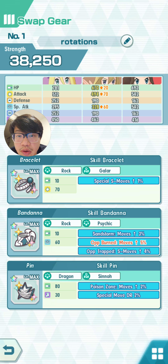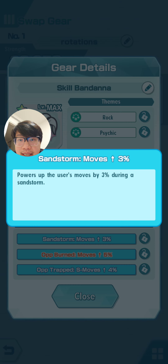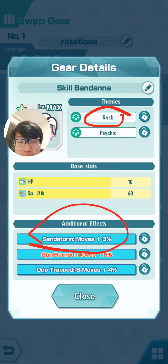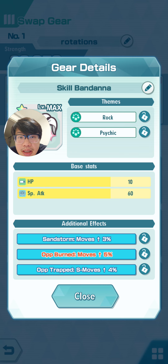On the other hand, sandstorm moves up three percent makes a lot of sense for rock type units. For burned units — for example, this gear powers up moves if the opponent is burned — that means I'll need to run a burn unit on my team in order to maximize the effect of skill gears. As you can see, these percentages are quite small; it's not like a multiplier effect from a sync grid.